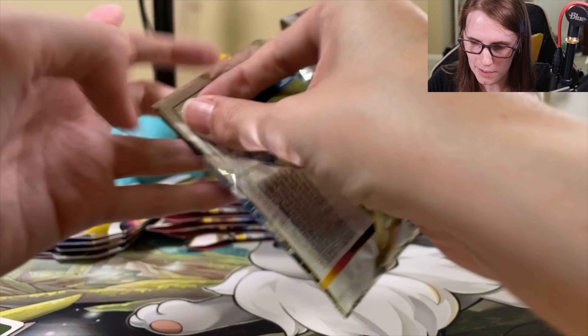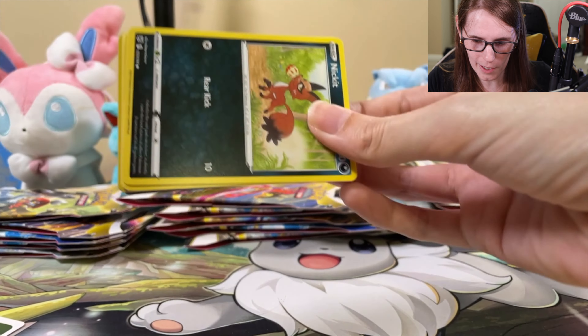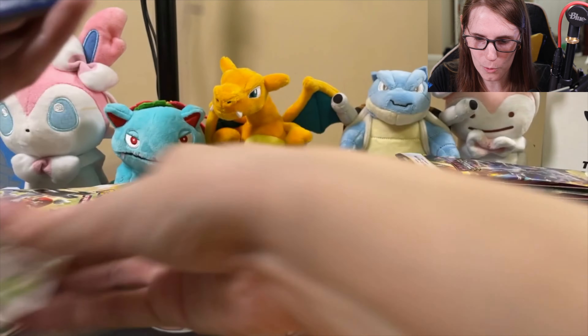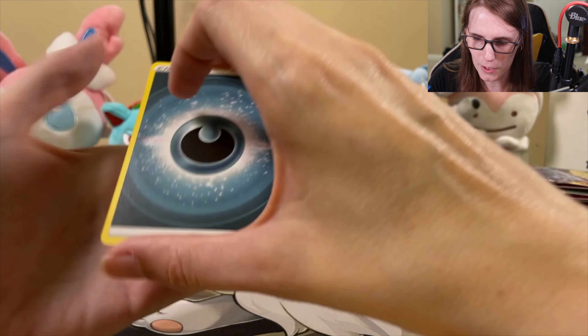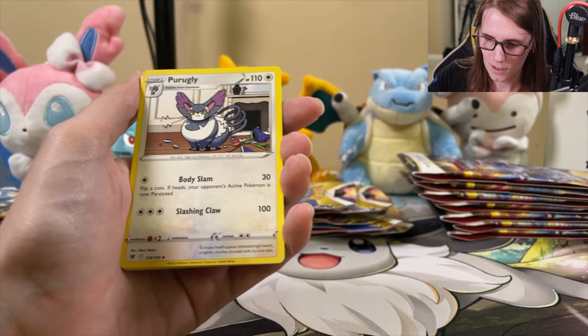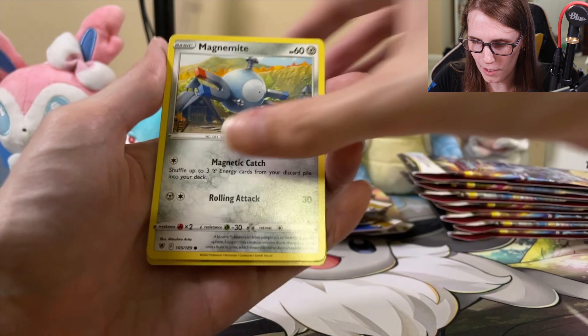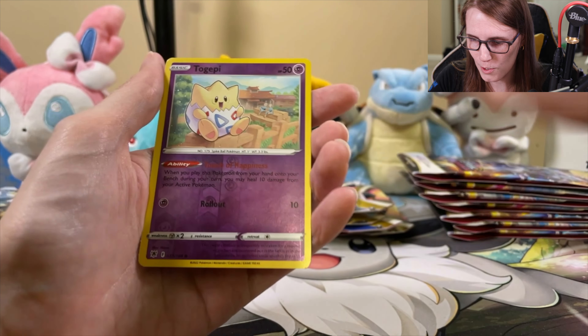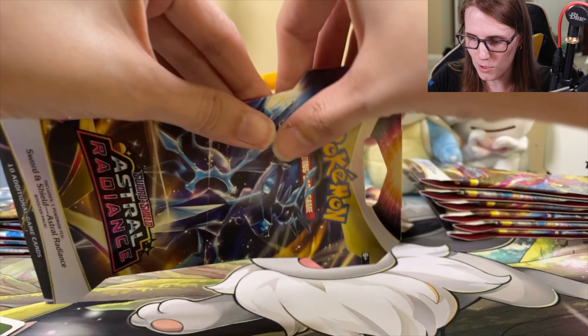Last few packs have been doing well by us, so let's see if we can continue with this streak. We hit a kind of dry spell there for a while. Another white code card — we can't count it out, might be something in the Trainer Gallery slot or the reverse holo slot. It just looks like a reverse holo Togepi and just a little ghostly there.